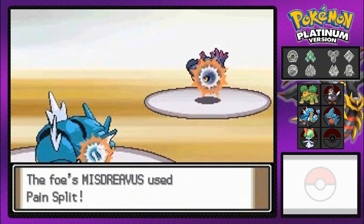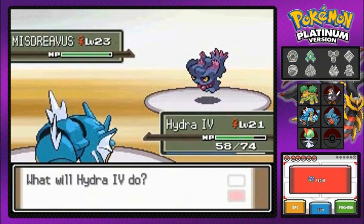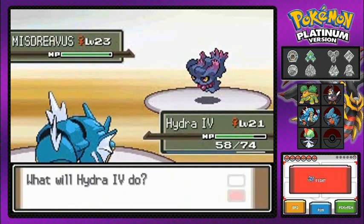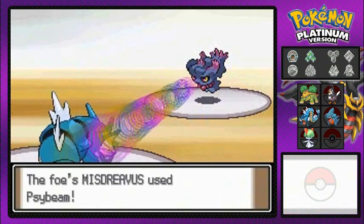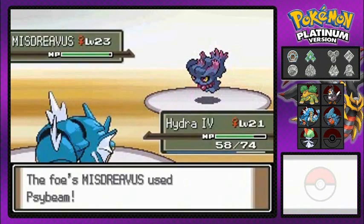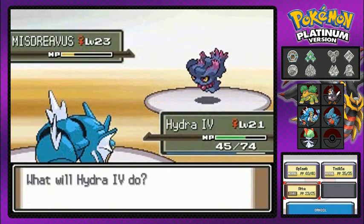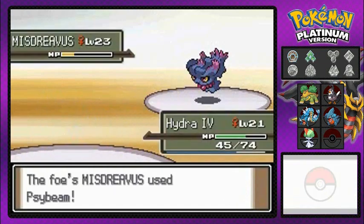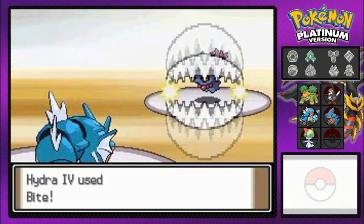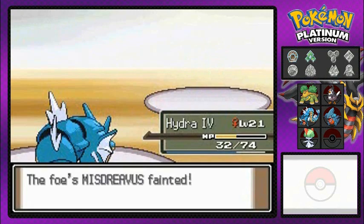Misdreavus' attack has gone down and it's using Pain Split — I didn't really read that correctly. Psybeam did us some damage right there, but we do have that Bite attack. It takes a huge chunk out of Misdreavus' HP. There's that Psybeam again. Here comes that Bite attack. What now? How's that feel?